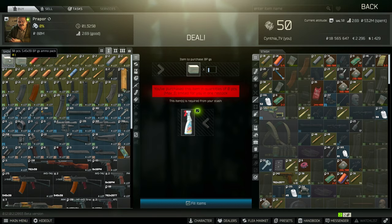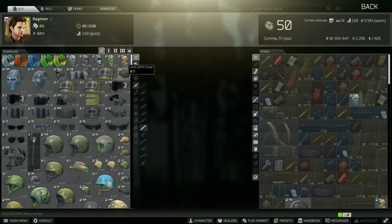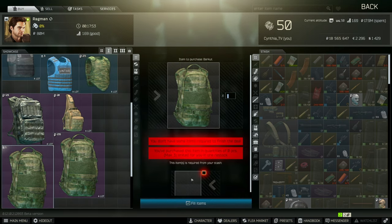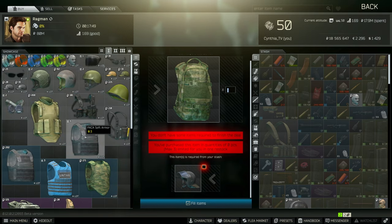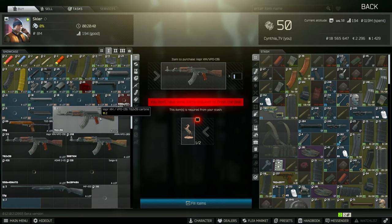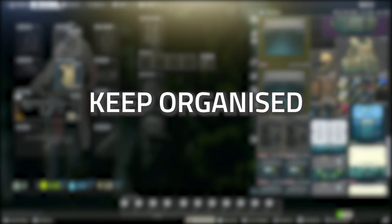Armor early game helps you so much. Most players don't have access to high-penetration bullets like BS rounds early on, so armor is key because everything is high-flesh damage. There is a leg meta, and if you don't have a helmet you'll get one-tapped anyway, but bringing armor early game is definitely the way to go.